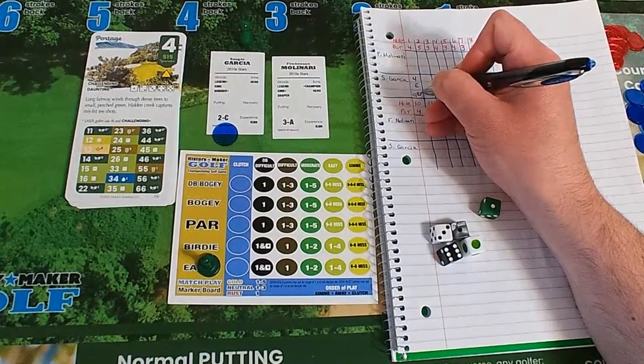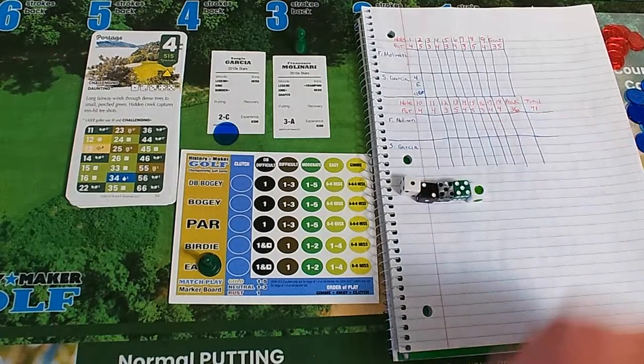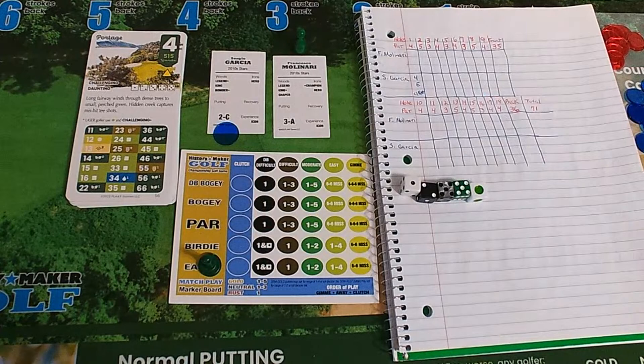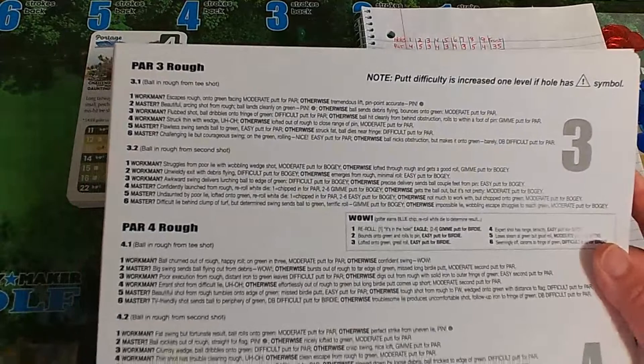That clutch putt brings up Francesco Molinari. Molinari gets a one — course control, 25 and a five with a decider die; he'll have his semi-traits. A 25 — second shot is in the rough, that's not good for Molinari. That's going to make the putting more difficult. Francesco Molinari's second iron shot goes into the rough, and we look up par four, second shot in the rough — we have a green five. Is Molinari a master? No, he is not.